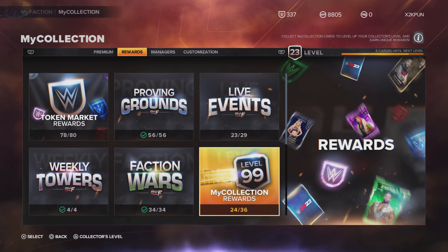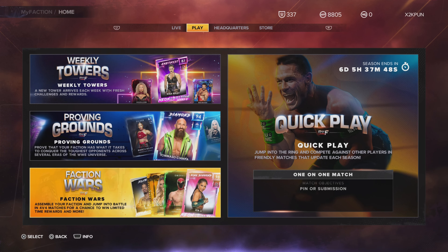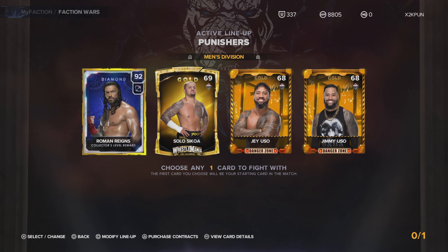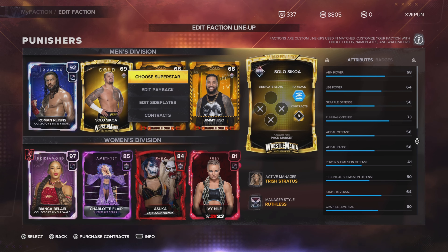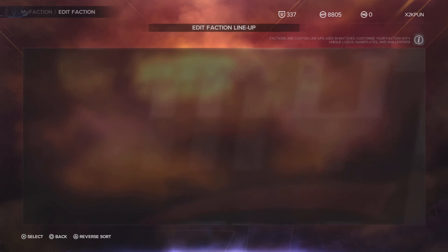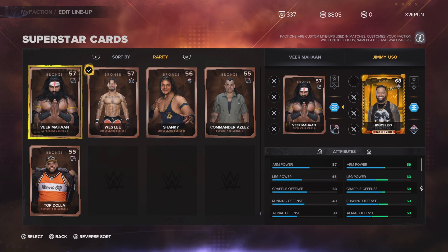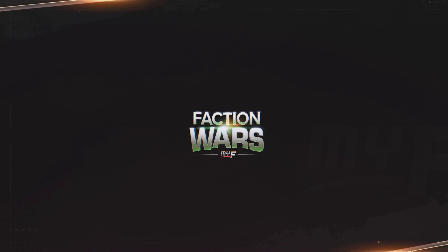So right now we're showcasing Diamond Roman Reigns — is he even worth going for? We'll test him out. You can do Proving Grounds, but we're all playing Faction Wars to gain MFP and open packs. So we'll sub out the Bloodline and put in some bronze cards so the CPU isn't too cheesy. We're going to test this Diamond Roman Reigns in Faction Wars — that's the mode you'll play the most because you want to gain My Faction points to open packs.